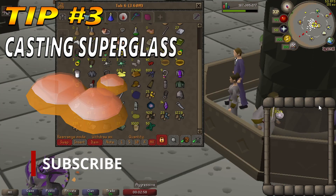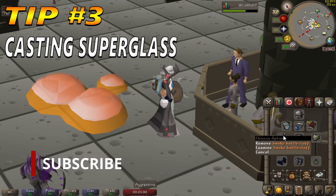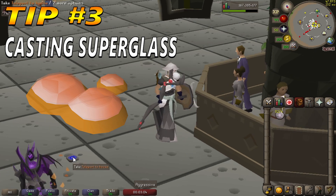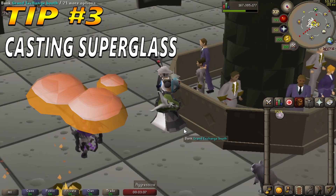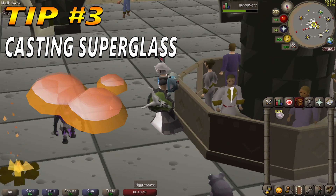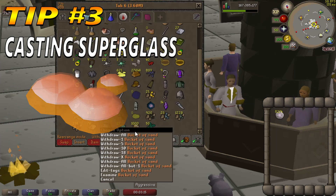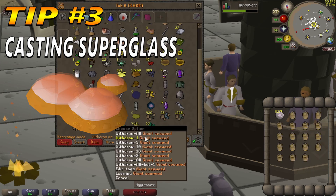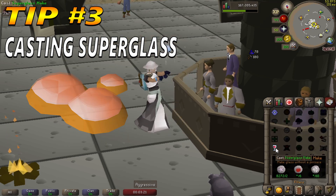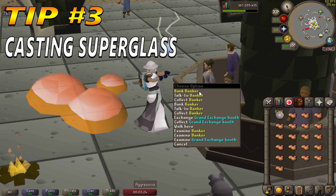Tip number 3: Casting Superglass Make with Giant Seaweed. You can expect to get around 800k GP per hour with this method. Items needed are a Smoke Battlestaff or Tome of Fire plus Staff of Air, Astral Runes, 18 Buckets of Sand and 3 Giant Seaweed each inventory. Requires Lunar Diplomacy, as we will be using spells in the Lunar Spellbook. For your inventory you will need 18 Buckets of Sand, 3 Giant Seaweeds, and Astral Runes.